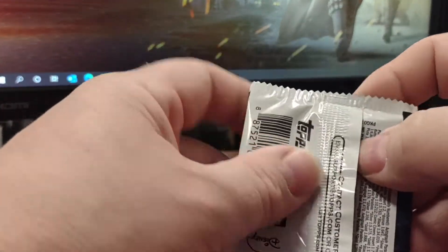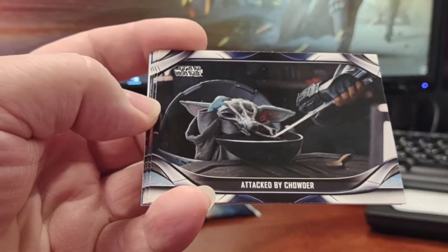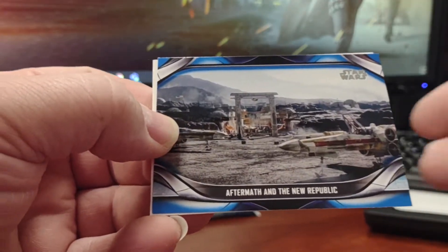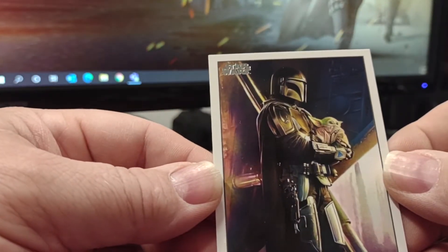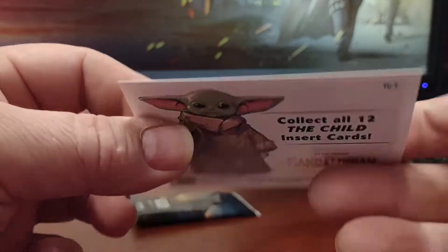And Ahsoka Tano character card. Our last pack before the medallion: Striking a Deal, Attacked by Chowda, Ice Beast Returns, Attention at Tusken Camp, Aftermath in the New Republic, and our final Child — the Child Number 7.